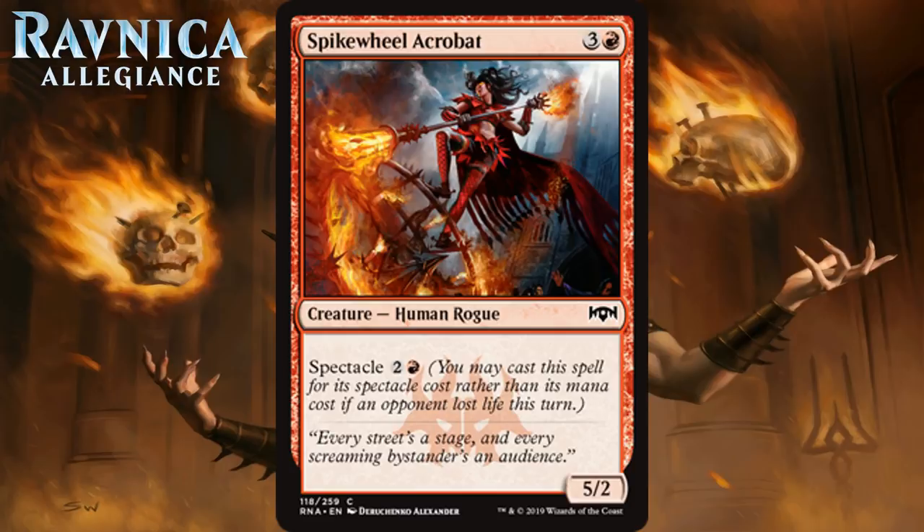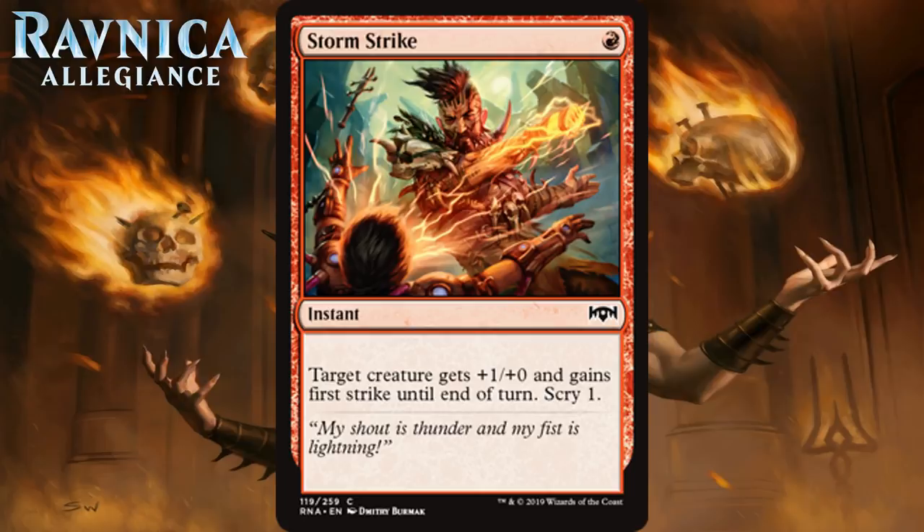Next up we have Storm Strike, which for one red mana is a common instant. Target creature gets plus one, plus zero and gains first strike until end of turn. Scry one. It's strictly better Kindled Fury. Kindled Fury was never an especially good trick, but it was one you ran sometimes. I think this is the same, even if you do add Scry to it. The trick only lets you effectively take down creatures who are the same size as yours or who have one more toughness than it has power. Be on the lookout for getting two-for-one'd when your opponent uses their own trick or removal spell. While that said, I do think that it's an alright 23rd card, which makes it a C-.